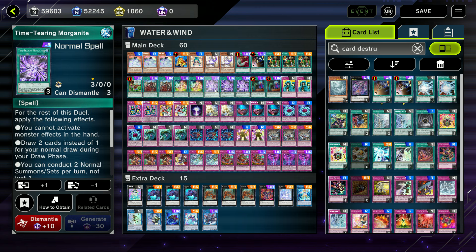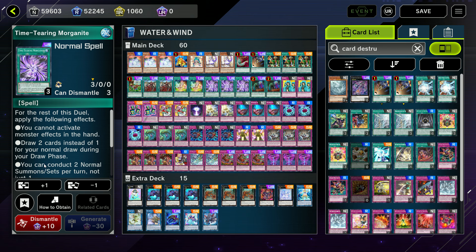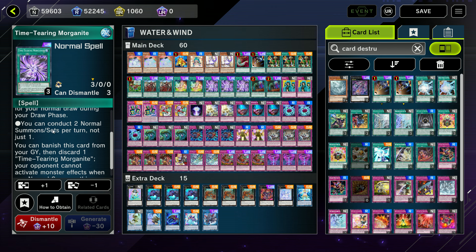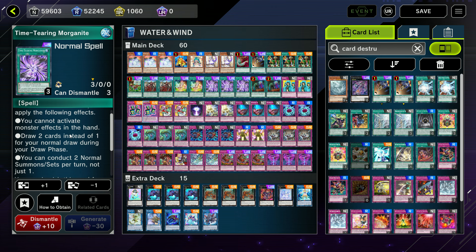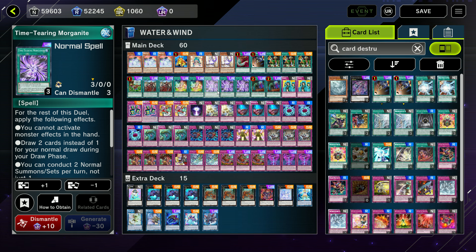Time-Tearing Morganite: for the rest of the duel, you draw two cards instead of one and you can conduct two normal summons per turn instead of one. If you showed this to someone from 2002, they'd think it's the most amazing card ever — the longer the duel goes, the more card advantage you get; you get Pot of Greed forever. The issue is duels don't usually last this long — usually they're over in three or four turns, so you'd prefer to draw two now as opposed to drawing an extra card in the future. But it's great for Paleos because the duels take forever.